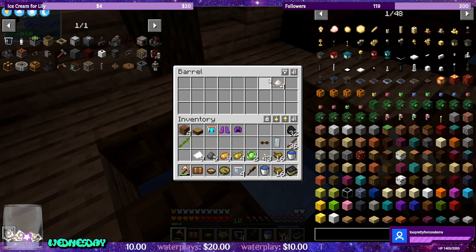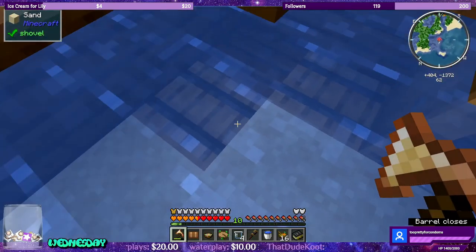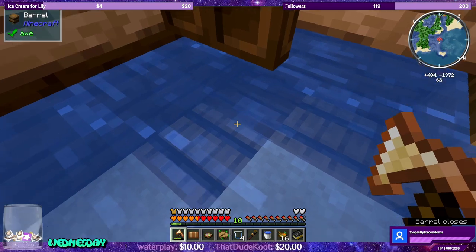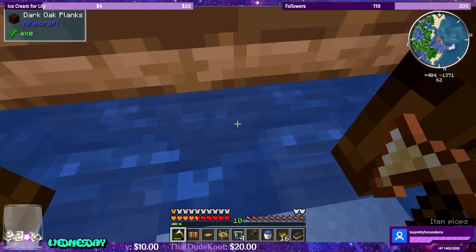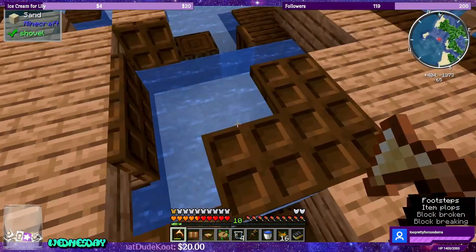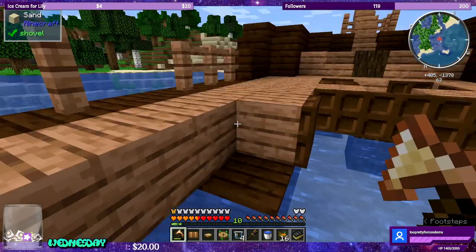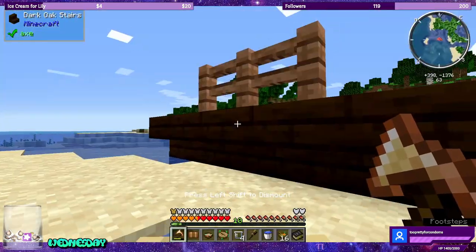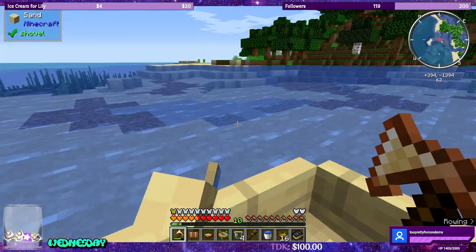Suspicious stew — sounds suspicious. There's more stuff down here: food, pumpkins. Let's grab these barrels too — I think there are a couple of Create recipes that require barrels. Dark oak. That's a nice surprise. So you could either use the compass to find a jungle, or you can get really lucky like I just did — this shipwreck had bamboo! And we only need one piece of bamboo to put it in a hopper botany pot to grow more bamboo.